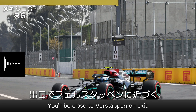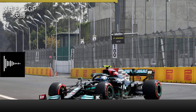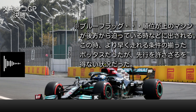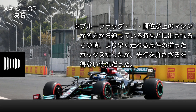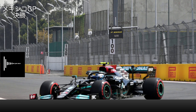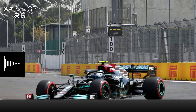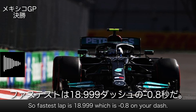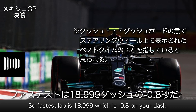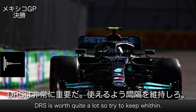A little bit close to Verstappen on exit. You've got blue flags for Verstappen. You've got Stroll four seconds behind. Fastest lap is 18.999, which is minus 0.8 on your dash. The RS is worth quite a lot, so try to keep it within.